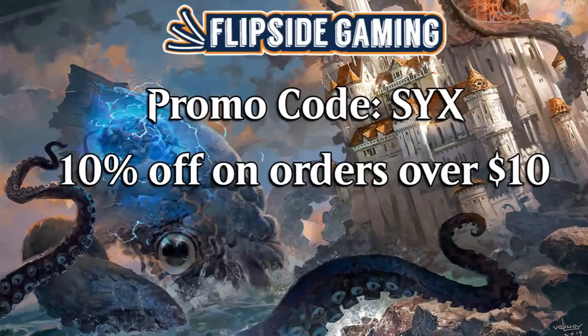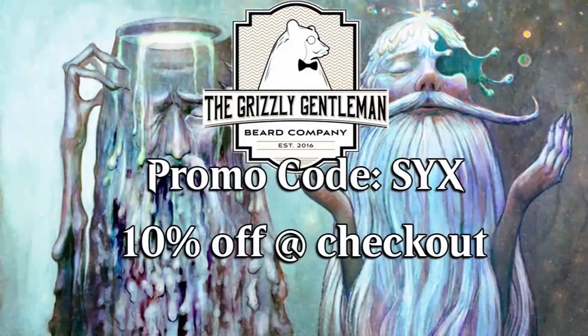Be sure to go to flipsidegaming.com and use promo code 6 for 10% off on orders over $10. Do the same at The Grizzly Gentleman — same promo code, 10% off at checkout. Both of these are fantastic deals and they help support the show.